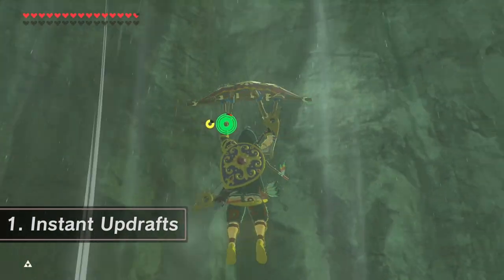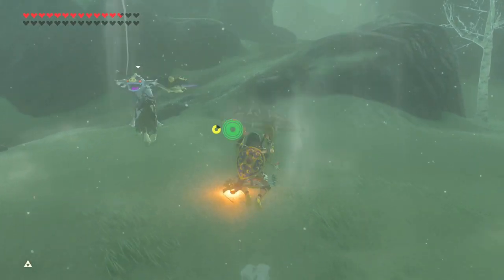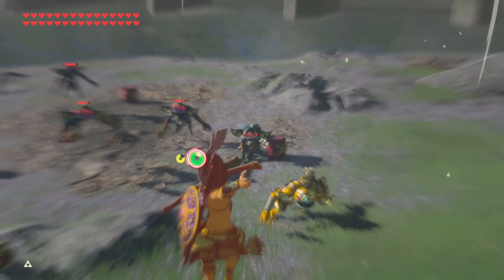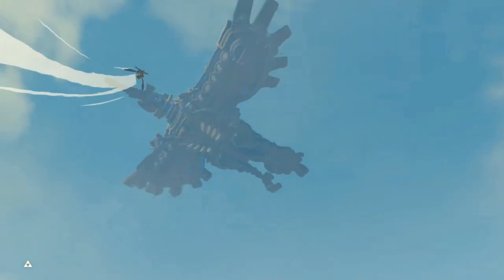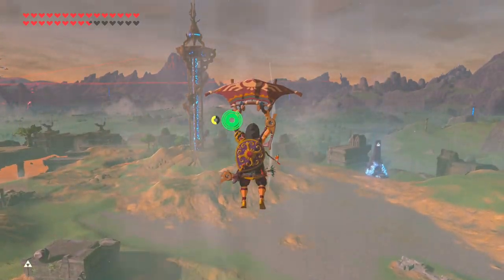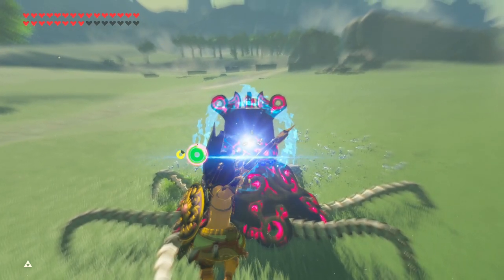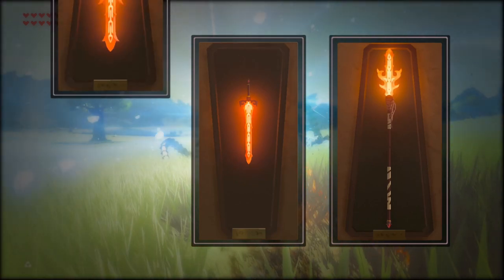First, let's take a look at updrafts. These can be used to get a height advantage over your enemies and to go into bullet time to cause devastating amounts of damage with your bow. To make one on the fly, you can use Revali's Gale or set a spicy pepper or wood on fire. However, there's a faster and more elegant way to do it. For this trick, you're gonna need either a flame spear, a flame blade, or a great flame blade.